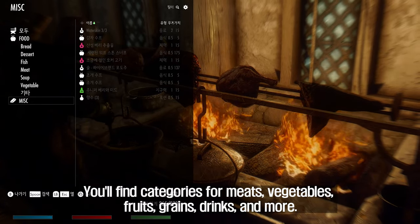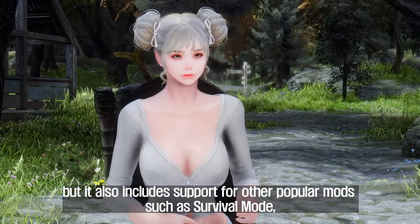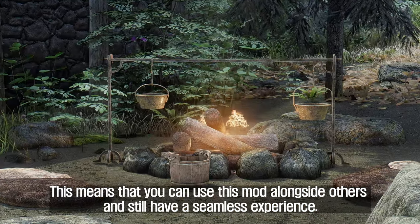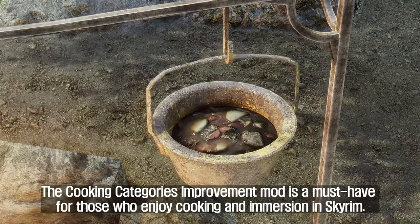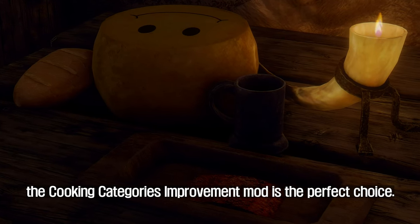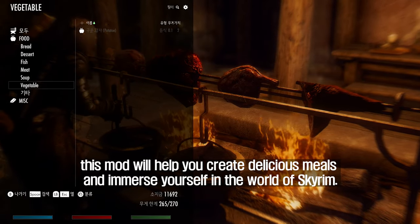You'll find categories for meats, vegetables, fruits, grains, drinks, and more. Not only does this mod improve the cooking experience, but it also includes support for other popular mods such as Survival Mode, Fishing, Beyond Skyrim, Bruma, and Apothecary Food and Drink. This means you can use this mod alongside others and still have a seamless experience. The Cooking Categories Improvement mod is a must-have for those who enjoy cooking and immersion in Skyrim, helping you create delicious meals with organized subcategories.